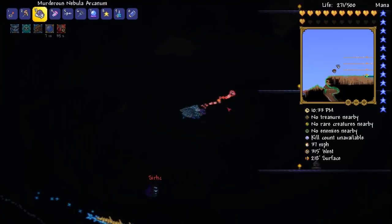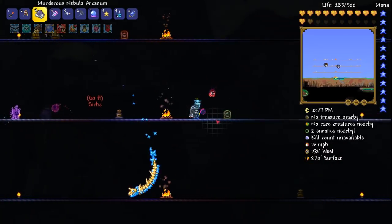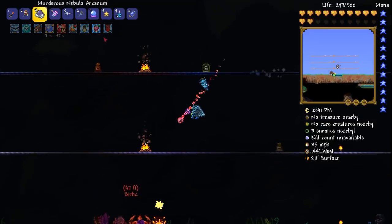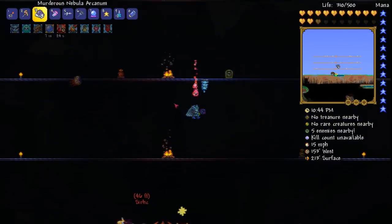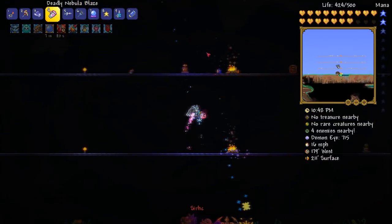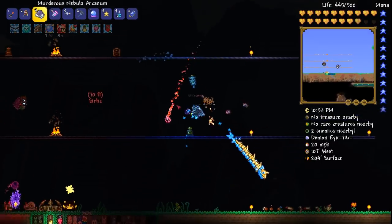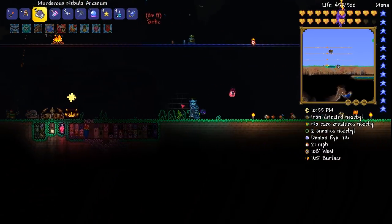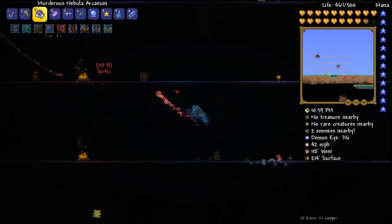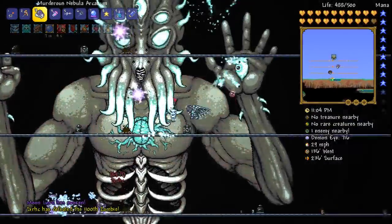I'm so low on health right now. We've got the arena, we've got our campfires. There should be a heart lantern around here somewhere. Let's make sure my summons are still going. This is it - this is endgame. Of course it would have to happen at night. I can't see a thing. It's always so bad for the thumbnails. And it gets super quiet. And there it is.